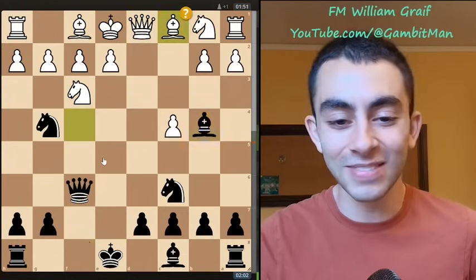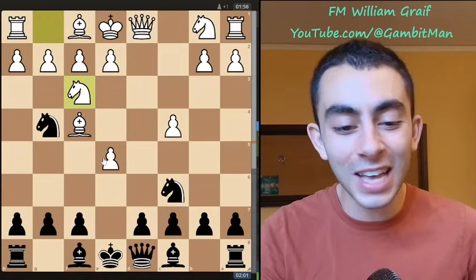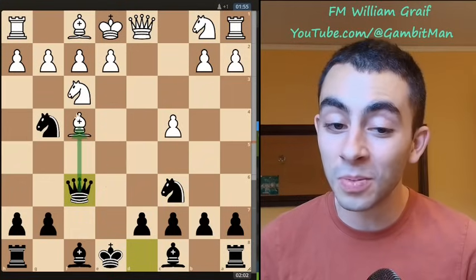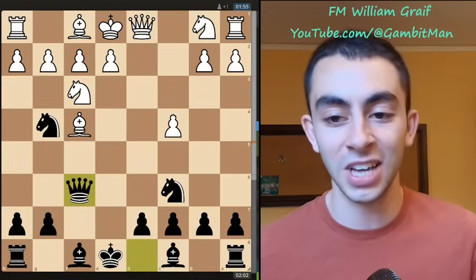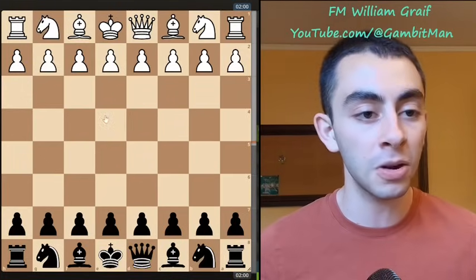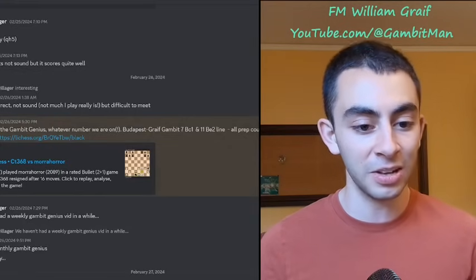Shout out to this opening — I really really like it. Basically it's very Von Popiel-esque: we play f6 instead of standard Budapest stuff, and with queen takes f6 we're making threats on multiple squares. We're going to play bishop to b4 check and in a lot of lines sacrifice another pawn, with lots of stuff covered there including better options for white. Great game by MoraHorror — people in the discord really liked it.